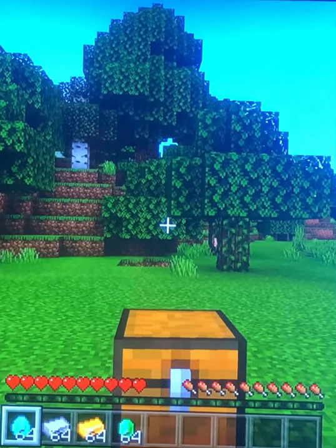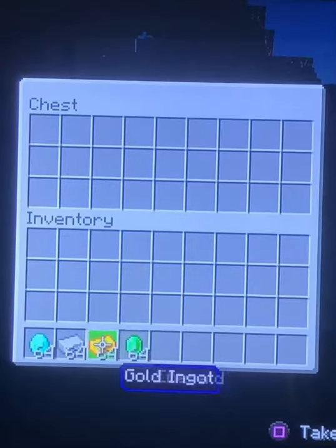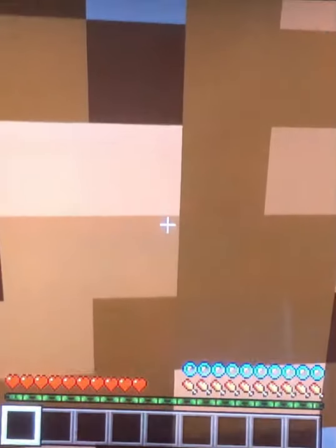Welcome back to the video. Today I'm going to be showing you this cool duplication glitch in Minecraft. First, what you want to do is get a chest and then place all the materials that you want to duplicate in that chest. Then you want to dig a two-block deep hole.